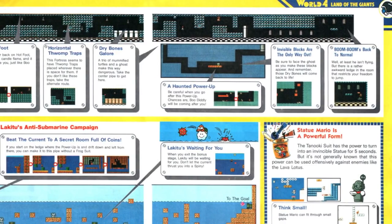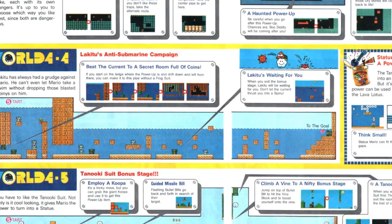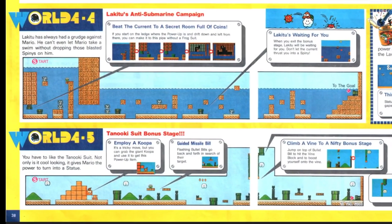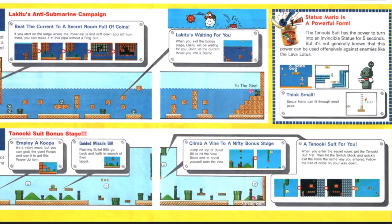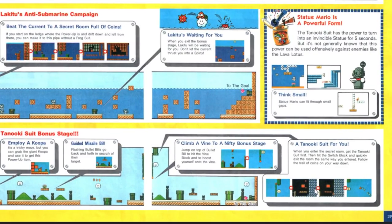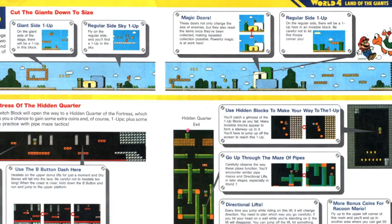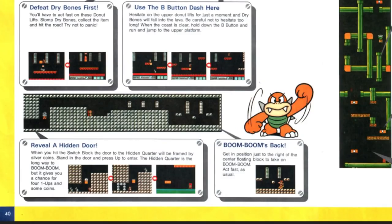Do you think Nintendo Power knew about the 7-1 wrong warp? They got the secret up here — this is where you can get the one-up, and keep going back in. This is where they teach you that with the bullet bills you stay close to them and they won't attack you. Sledge Bros — I knew they were called Sledge Bros. Fly up and get some coins — I knew about those. World 4 is kind of a small world. Another tricky fortress — this fortress is very difficult, especially in randomizer. Dry Bones galore. We got 4-4 — most hated level.